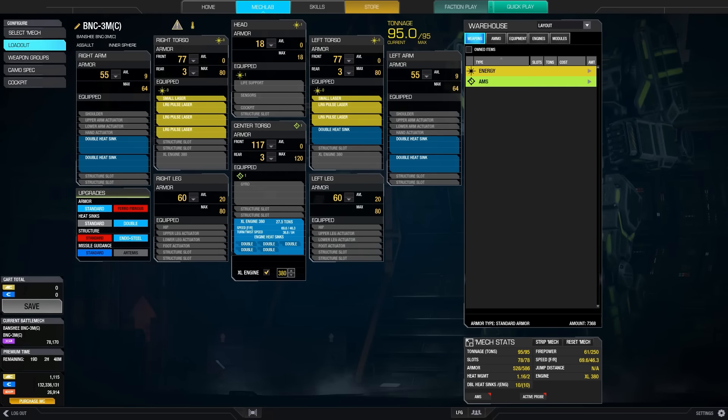Initially I wasn't sure whether this build would work out better because the Banshees didn't get any additional structure quirks, which makes side torso destruction more likely. The first adjustment I had to make mentally was that I have to be slightly less aggressive than when using the standard engine version — this helps to mitigate the XL engine issue. When poking, we're also able to minimize the exposed area to just the upper torso. You also have superior range and slightly higher speed and agility. But after 5 games in this build, I was pretty convinced this is the go-to build for the 3M.